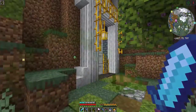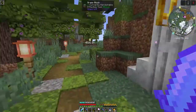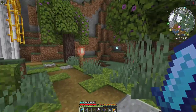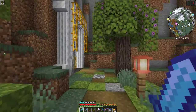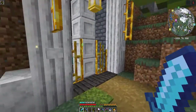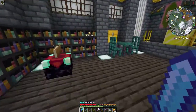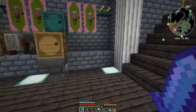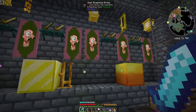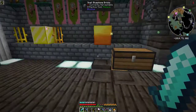Before we get into Industrial Revolution, I wanted to show you the final version of this area. We've worked on the pathway, we have some azalea trees up, we have our copper lanterns, and we've added some details for our little portal thing here to make it look more ruin-y. We've gotten nine banners up over here as well.